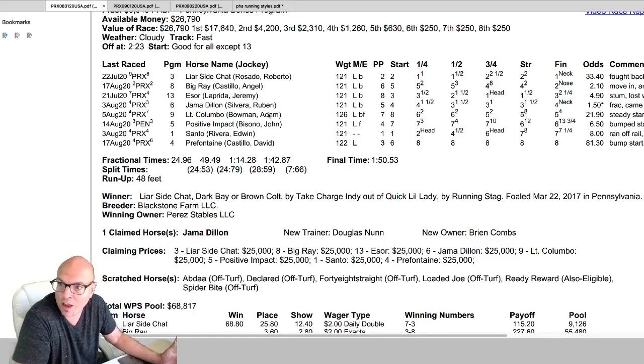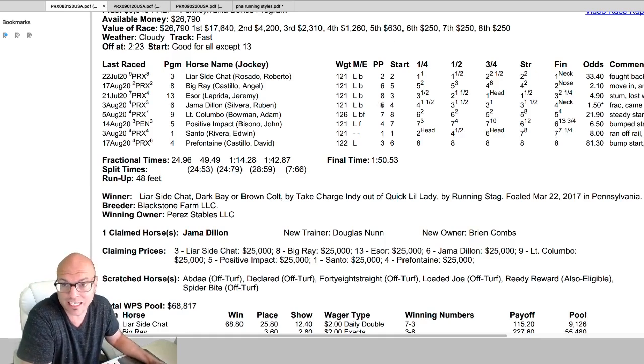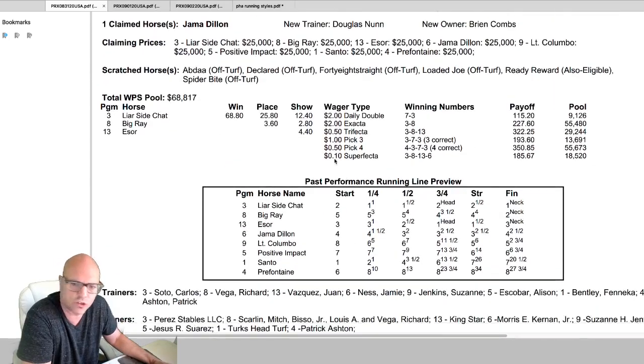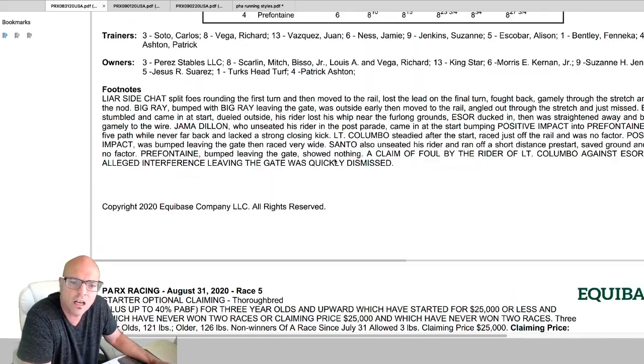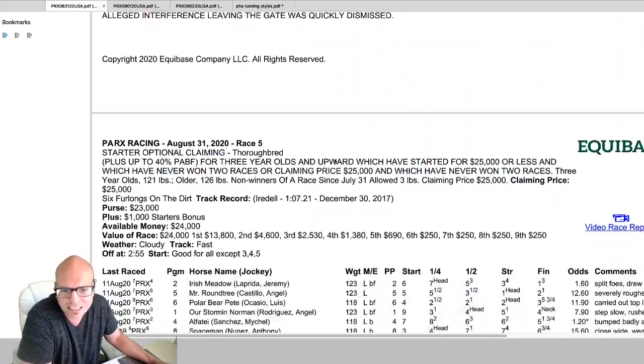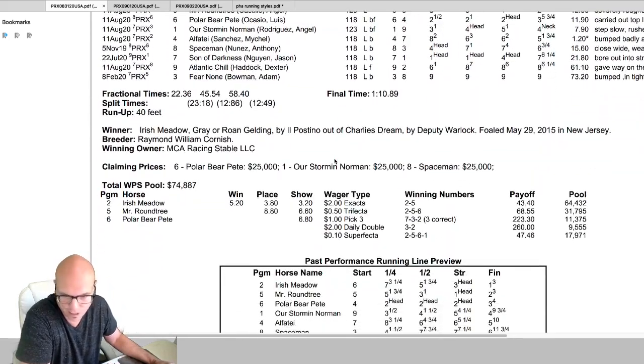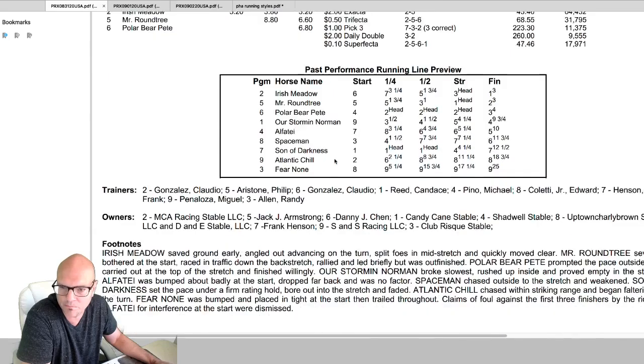Without handicapping and without having the form, we're just going through the result charts seeing if that's kind of what we should be looking for, and did it yield something? The answer was yes. So far we looked at two races — one was unplayable and one, if you hit it, could be a month maker.